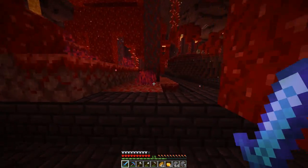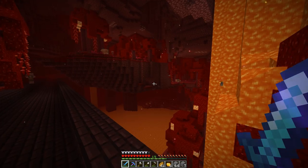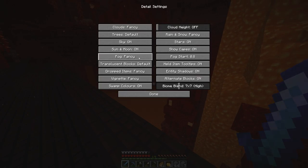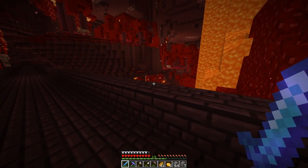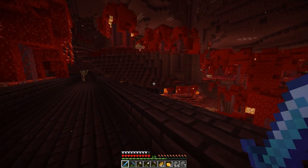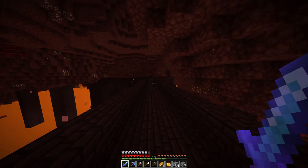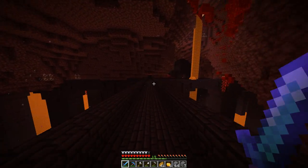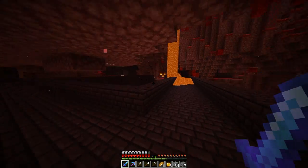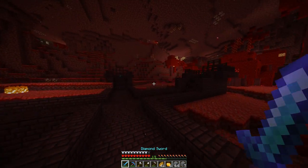One thing that's actually interesting that I noticed about the new nether is that it looks a lot better with fog turned on — I think it looks really nice. Optifine turns off fog. Ideally I'd hope Optifine adds a setting where you can adjust just fog in the nether, because I'd like to leave nether fog on while having overworld fog turned off. Fog in the overworld is that white fog you see in the distance — I think it looks kind of bad. But fog in the nether looks pretty cool.